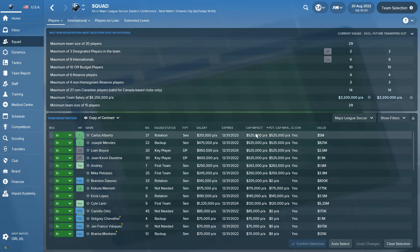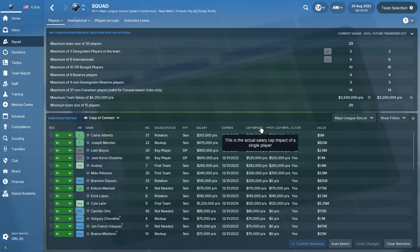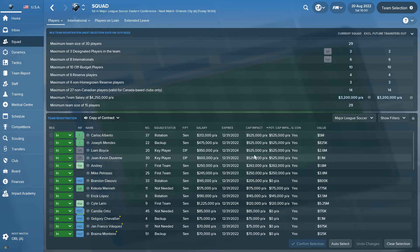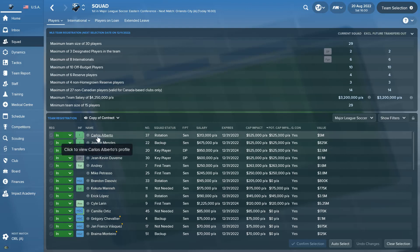You can see a bunch of guys with zero cap impact. To buy down your salary cap, find a player with a non-zero cap impact. Crucially, they must not be a Designated Player — they have to be a senior contract player. If it doesn't say DP or DPI, they're good. For example, Carlos Alberto has a cap impact of $525,000.